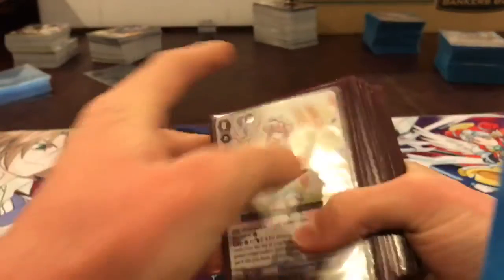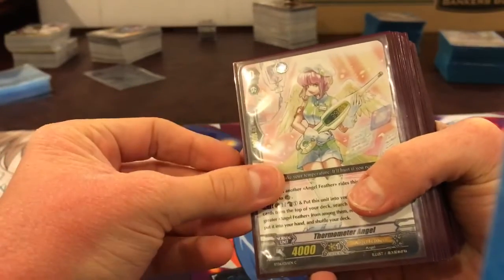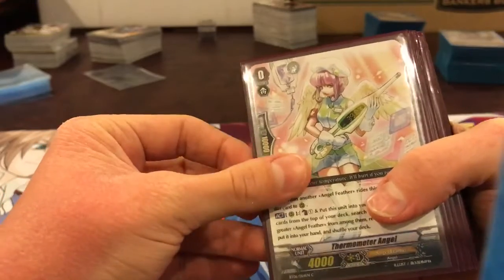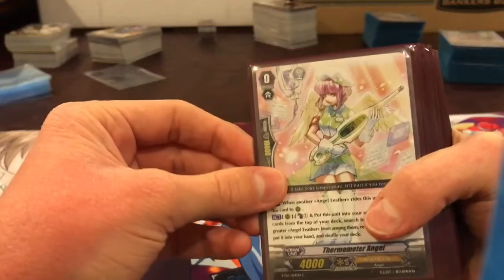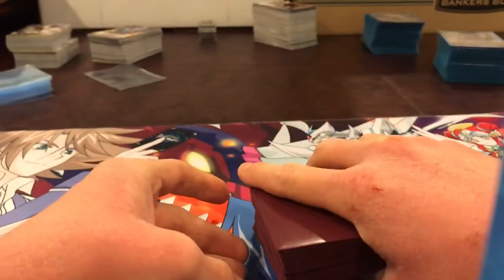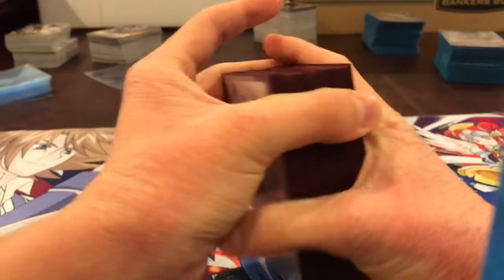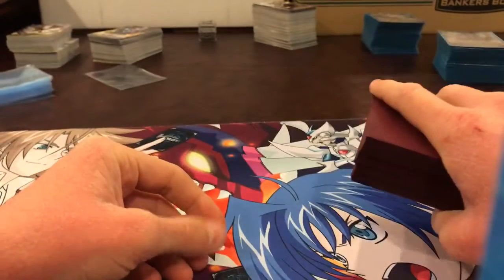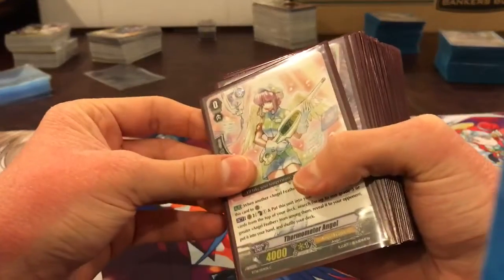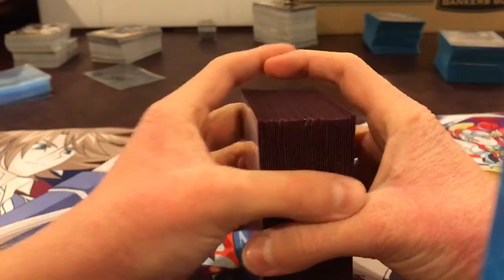Hey peoples, today I'm wanting to bring you my Angel Feather deck profile from Breaker of Limits for Collector's Glory. Obviously you can't just buy a trial deck for Angel Feather, so I figured I might as well make this deck profile. For my playtesting, I think it's pretty much solved for what came out at the time. This deck can go against the Aichi Legend deck — which is in the deck box I'm using to hold my phone up.